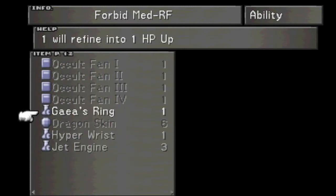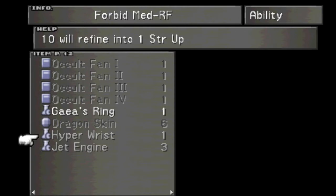A Gaze Ring will turn into an HP Up, which is always good. The Hyper Wrist gives Strength Up as well. And 50 Jet Engines to get yourself a Speed Up — good god, that is a lot of Jet Engines you'll need.